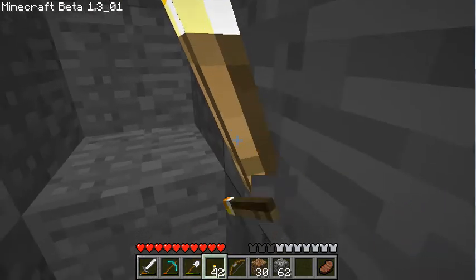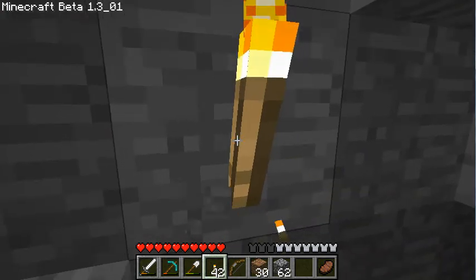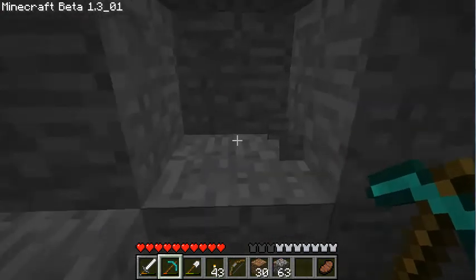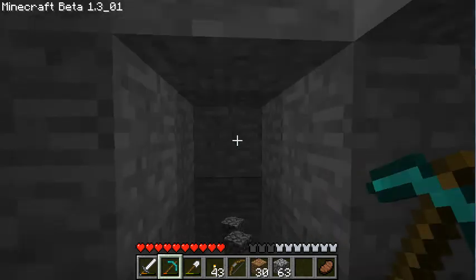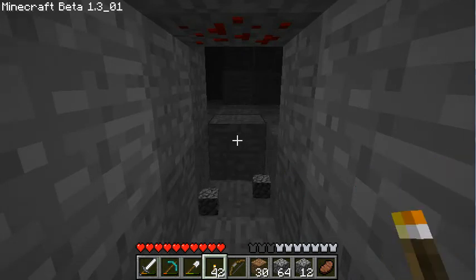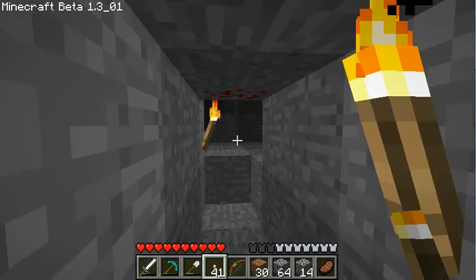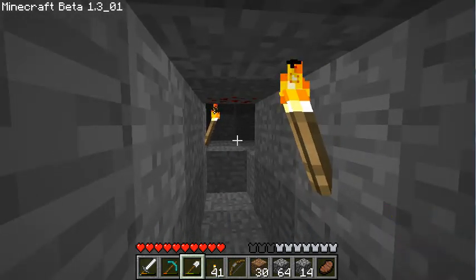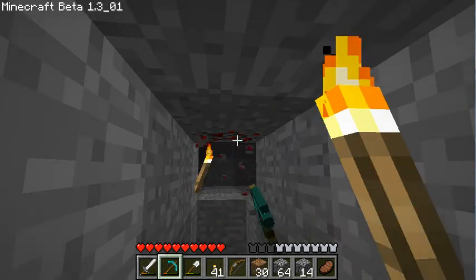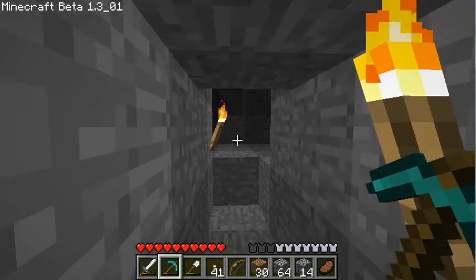Let's go ahead and move this — I just want to take down this torch. There we go. Now I'm going to tunnel over that way in the direction where I heard the noises. And we found a cave. Unfortunately, I hear walking, but I don't hear any other noises. So I'm pretty sure there's a creeper right around here.